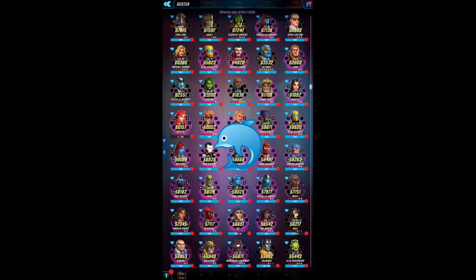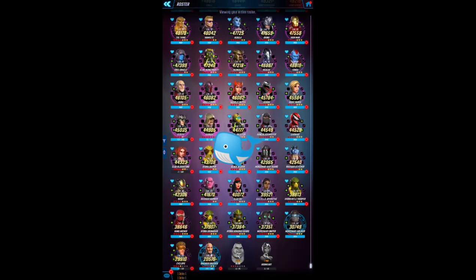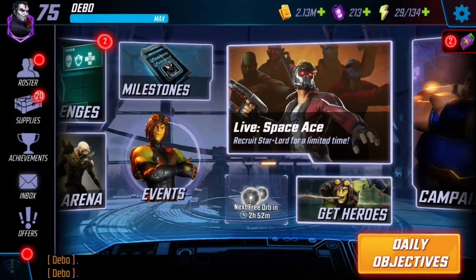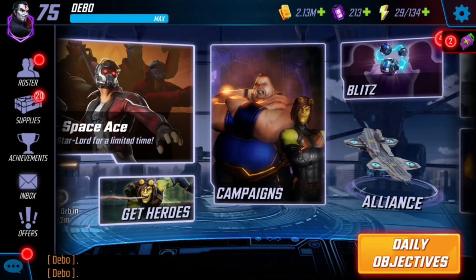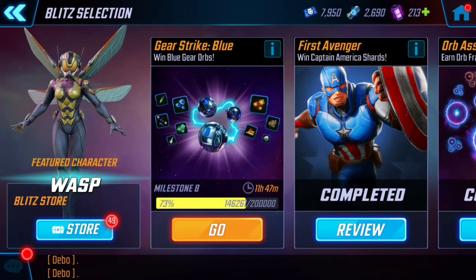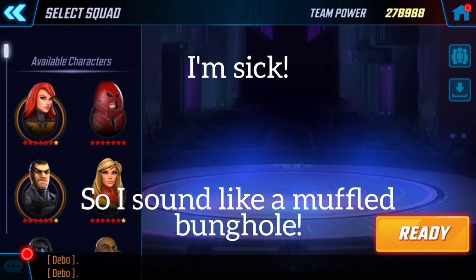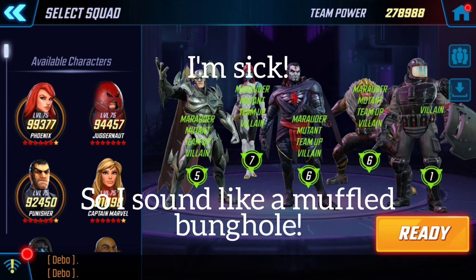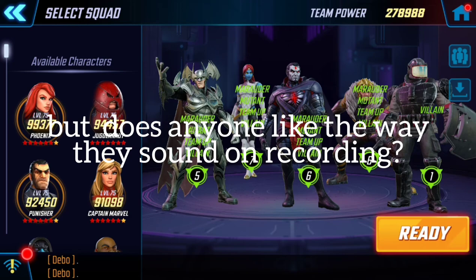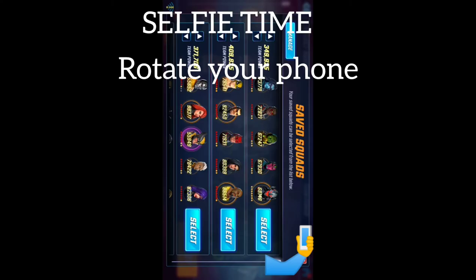Now you can take approximately three or four photos to capture the whole roster. It also works in Blitz — go to Blitz and go to Save Squads, then tilt your phone vertical.